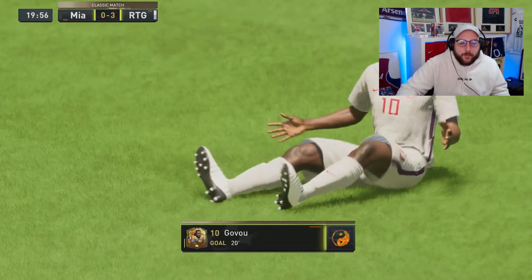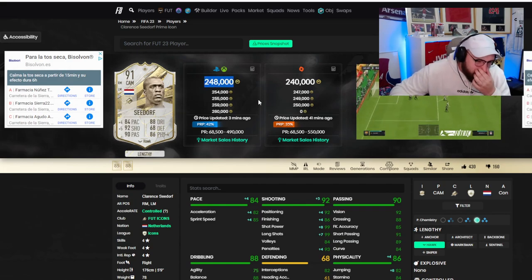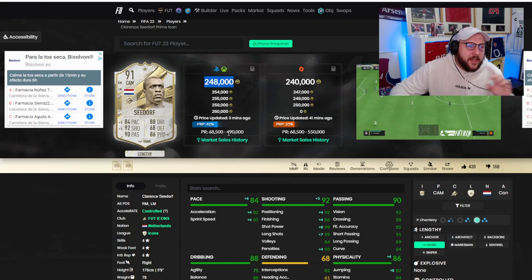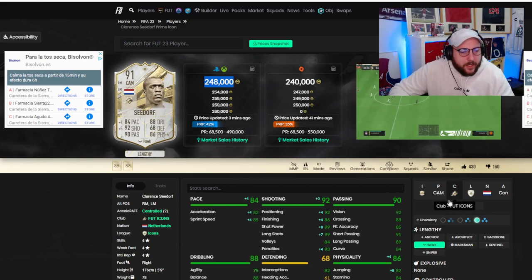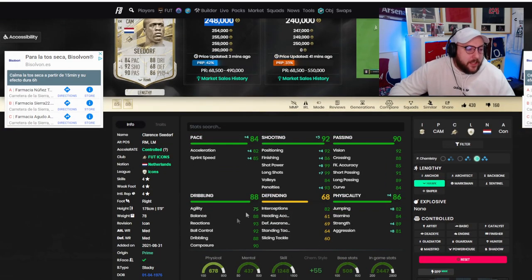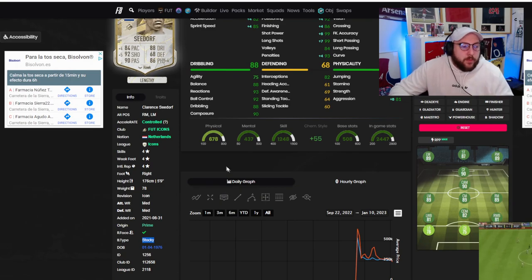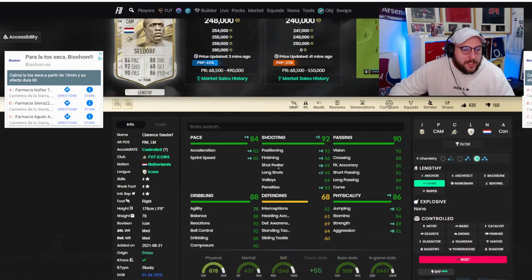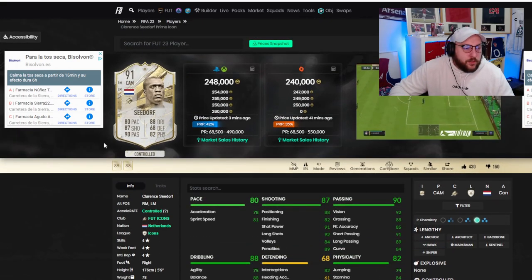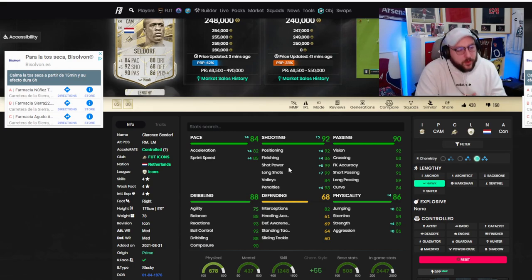So we're on Futbin. He's about 248k at the minute — I think I paid 250k or around 245k, I can't remember exactly. I do think his price will drop a little more eventually when we get Prime Icons in terms of an SBC. I really like the card. Even with his stocky build, he still felt really responsive with his left-stick dribbling because of that balance and agility. In terms of accelerate, he's on control, and we put a Hawk on him to make him lengthy and to boost up that shot power — which you saw.